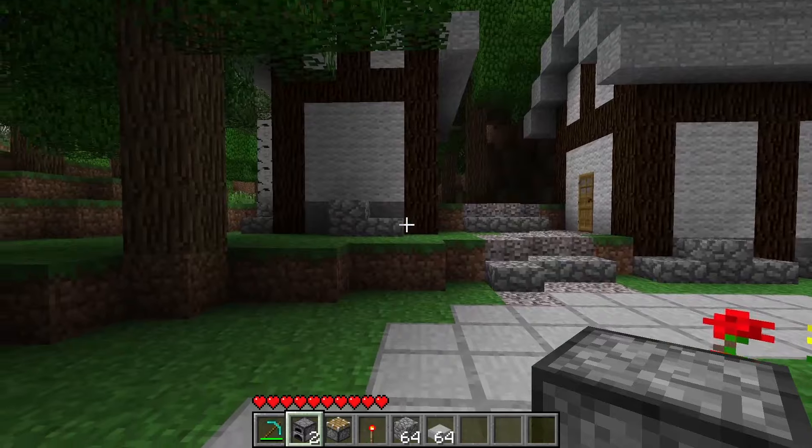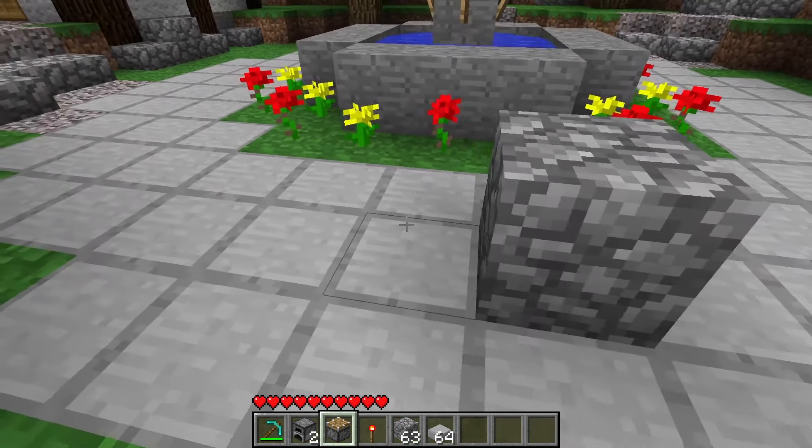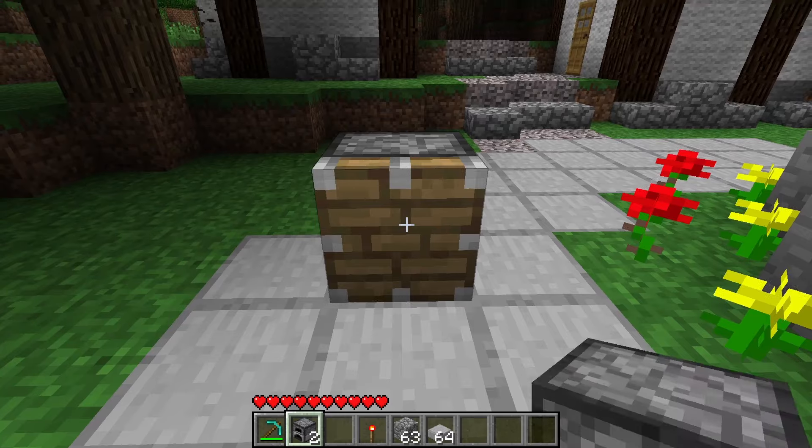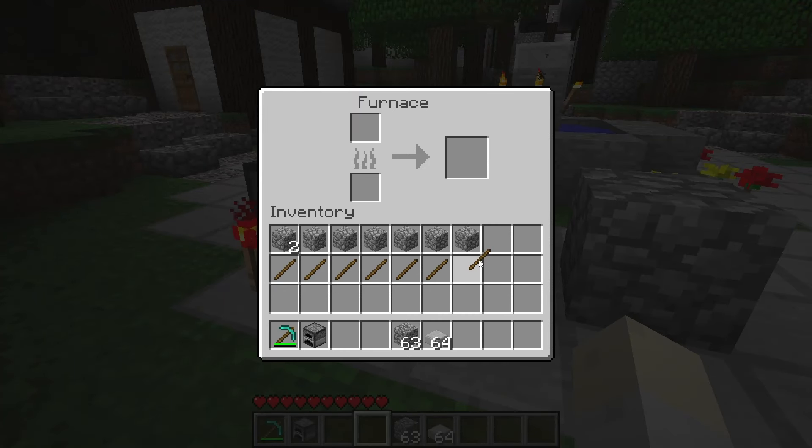But you can easily control the direction of the furnace by pressing it up against a block. So let's say I wanted it to face this way — here's what I would do. Put a block here, put a piston there, a furnace here. Power it, light it up. And there you go.